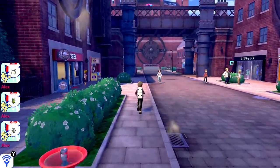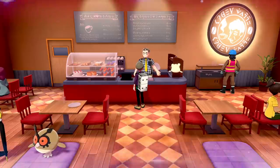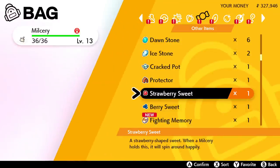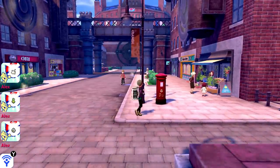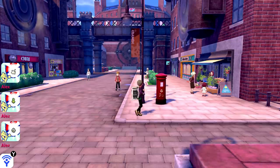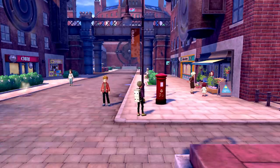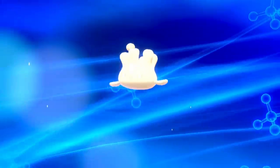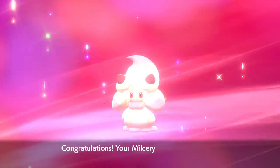You can find these sweets by battling and winning in one of the many Battle Cafes found in Galar — there's one in Motostoke, Hammerlocke, and Wyndon, so take your pick. Once you've got one, give it to your Milcery to hold like any other held item. Then there's a weird thing you've got to do: rotate the left analogue stick a few times until your character starts twirling on the spot — I'm not making this up. Once you've done that, your Milcery will begin to evolve into an Alcremie. But there are an awful lot of different kinds of Alcremie — the type you get is determined by how long you spin, in what direction, whether it's night or day, and what sweet you give them.